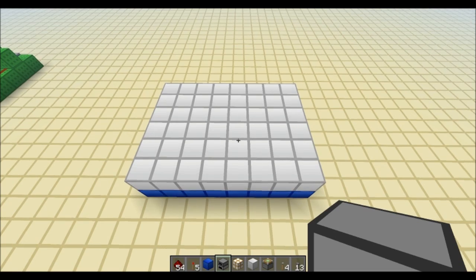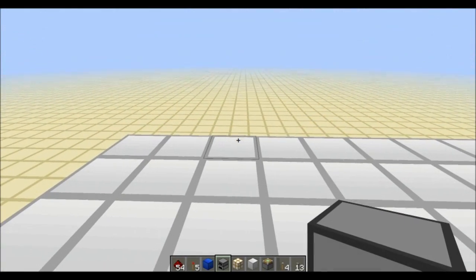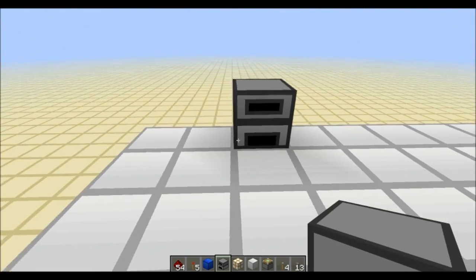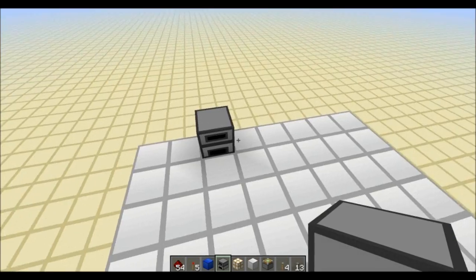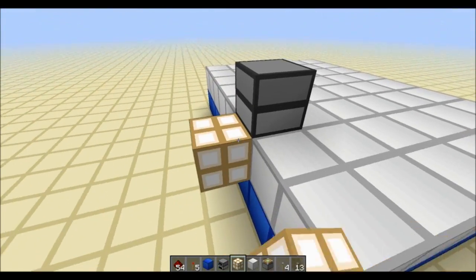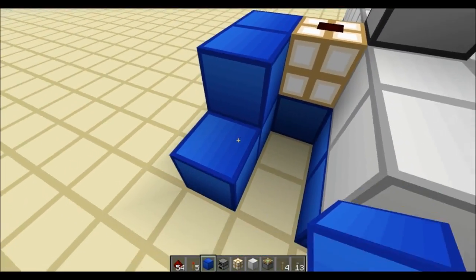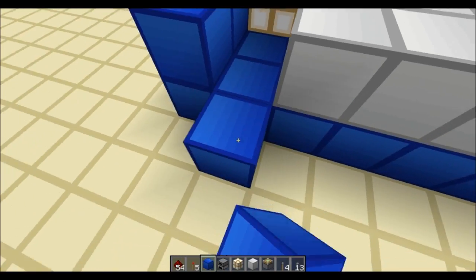Starting off, you have to choose your surface and figure out where you're going to place the furnace. The circuit is actually a bit lower than the floor level, so you have to keep that in mind. But once you place your furnace behind it, place some glowstone.